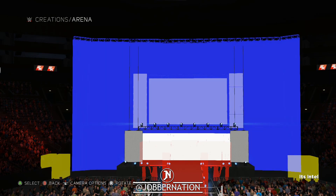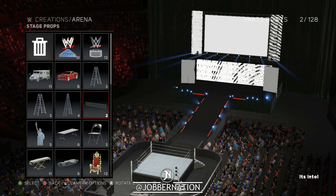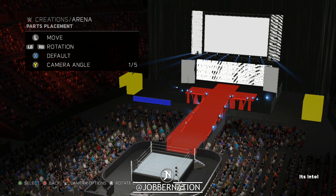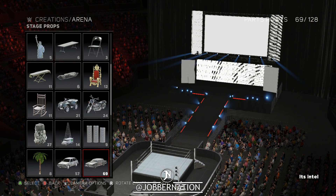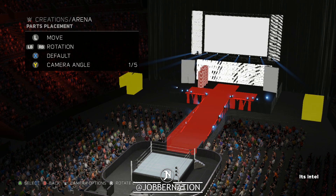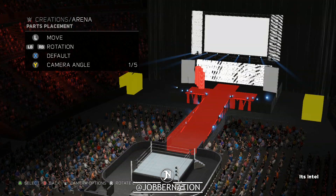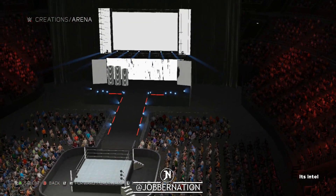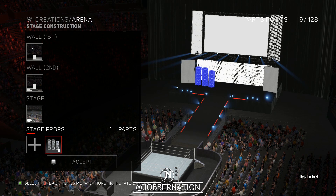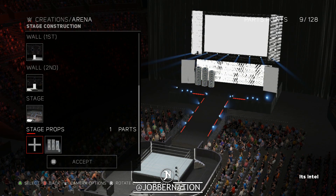Any stage props? I don't think we're gonna do any stage props. Maybe one of these — I wish you could edit those, though. I don't think you can, at least I haven't figured out how. Maybe put some of these like right here. How's that look? No, then you're kind of covering up the thing there. How do I get rid of this now?